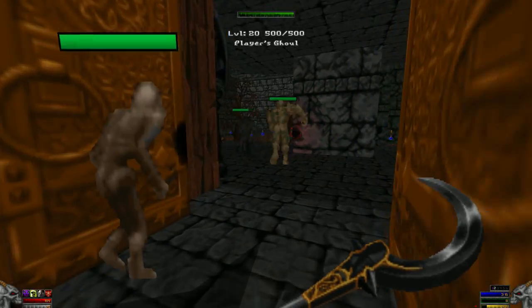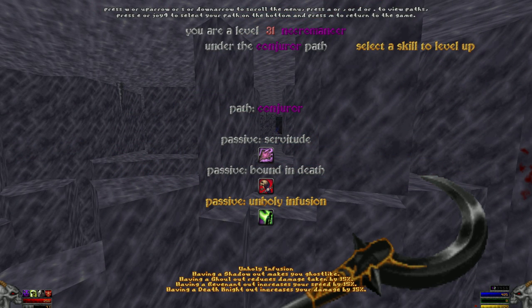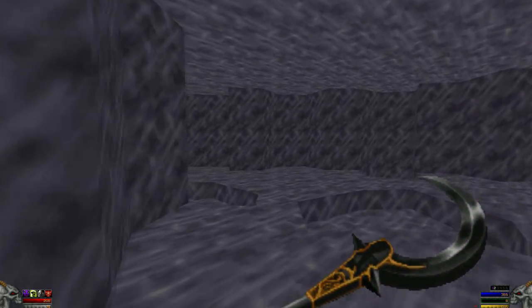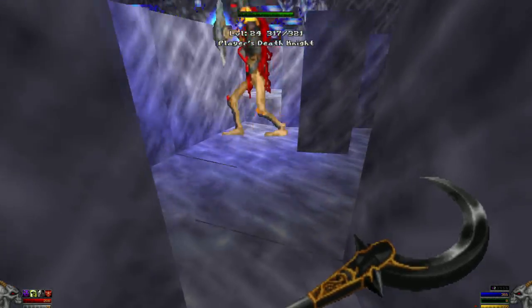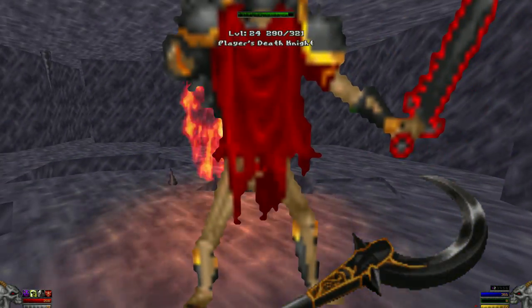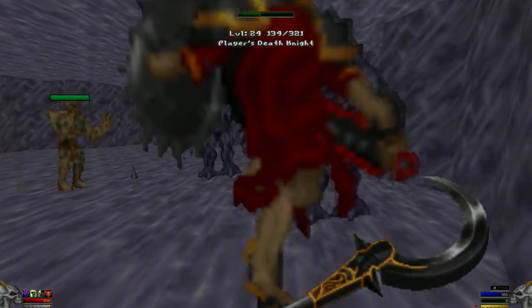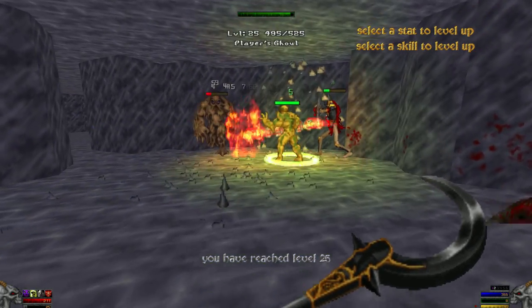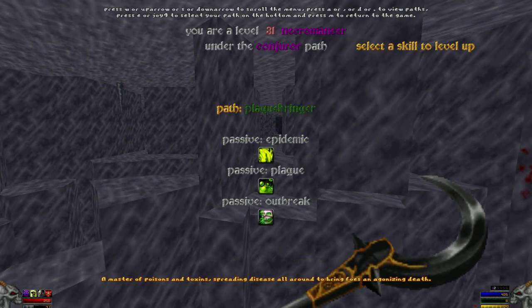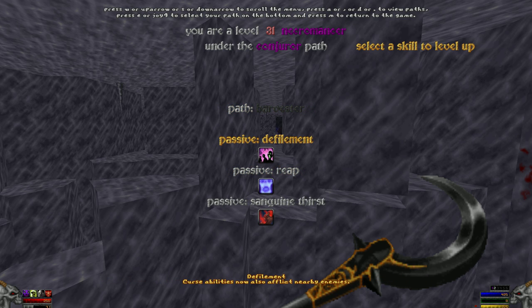The zombie is a tough little timed minion and although he won't last long, he does help out in the crazy fights. The final benefit is called Unholy Infusion — it lets each of your minions provide a nice passive buff to the Necromancer. A Shadow will make the Necromancer become ghost-like. A Ghoul reduces damage taken by 15%, a Revenant increases your speed by 15%, and a Death Knight increases your damage by 15%. The other paths available to the Necromancer are the Plague Bringer, which is all about buffing and improving the poison spells, and the Harvester, which is all about vampirism and life leeching.